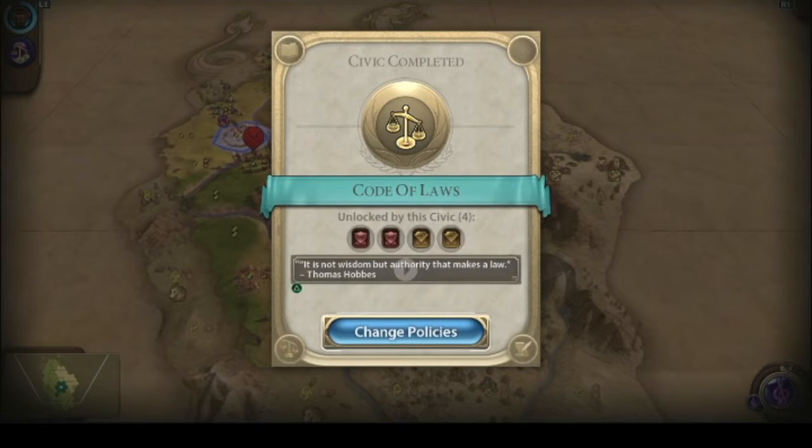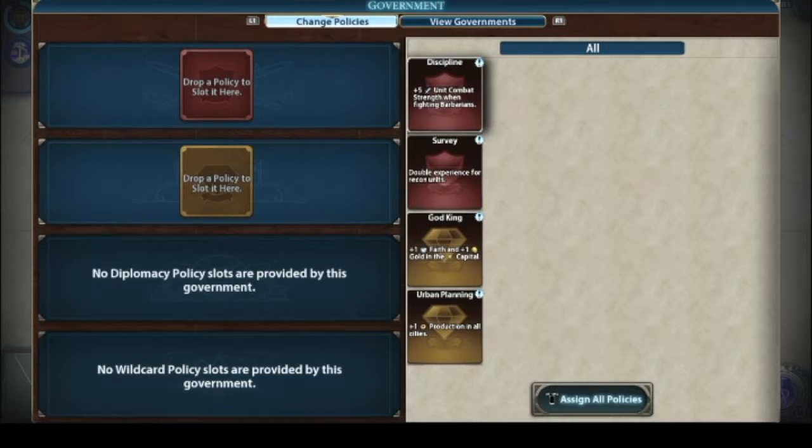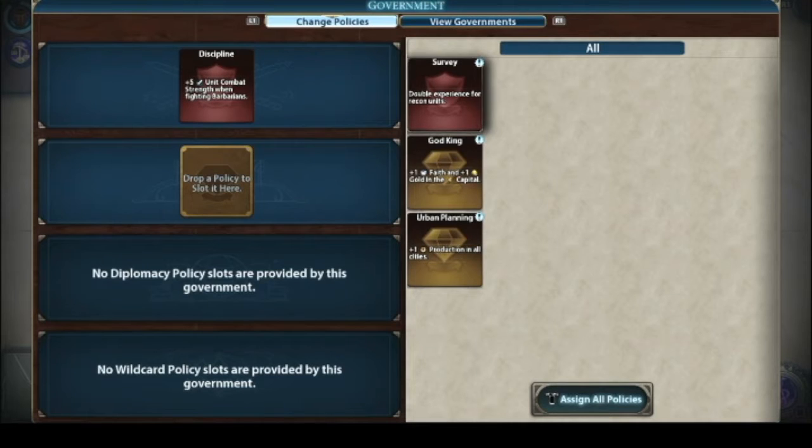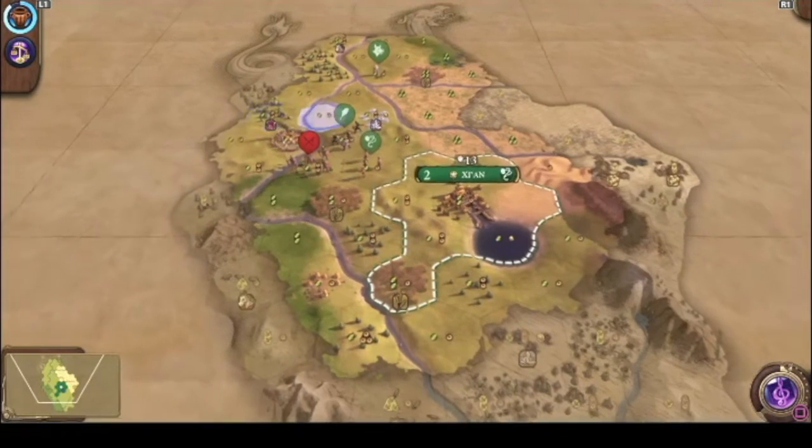This is our government section. I'm gonna do Discipline so that when we're fighting these barbarians we get a boost, and then production in all cities — I like to be efficient.